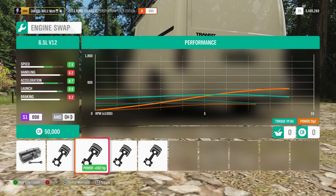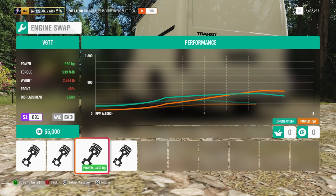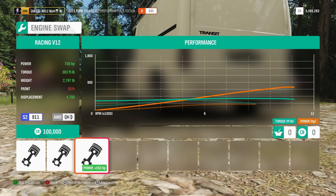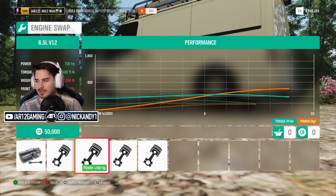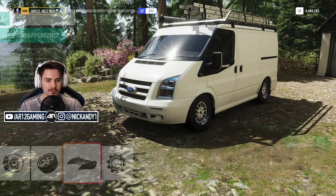There are engine swaps. We can swap a V12. We've also got this V6 twin turbo with 630 horsepower — I haven't seen that engine before. And then we've got a racing V12. I think just because, we need to go with the V12. This is going to be such a strange little van.